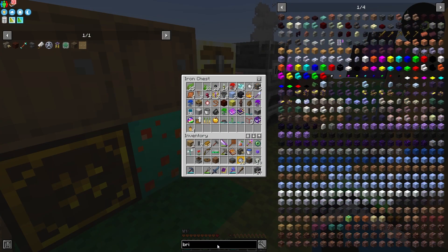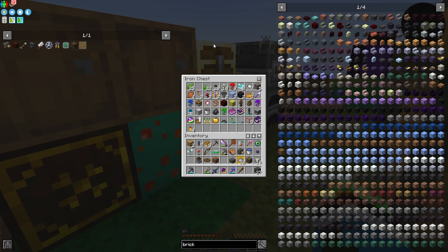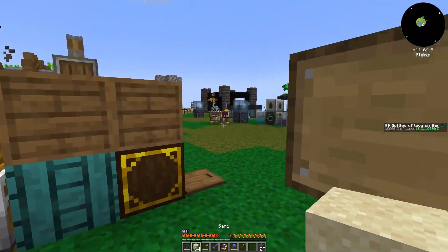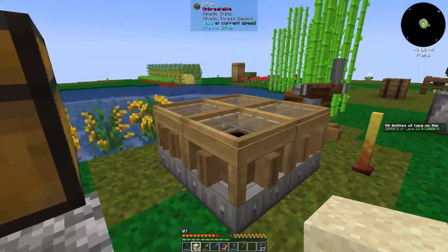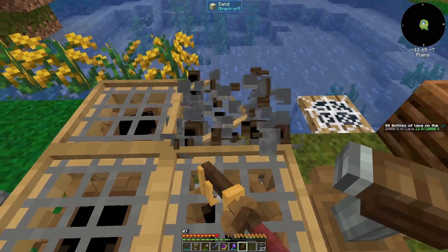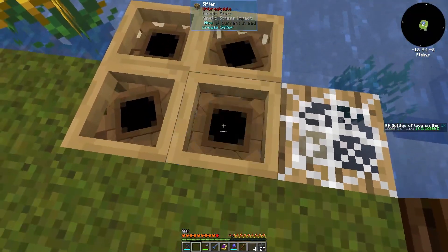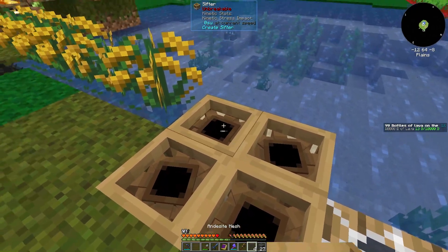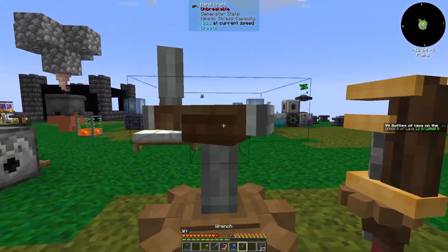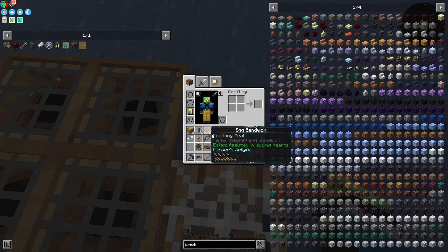Do I have any bricks? Nope. So give me a stack of this. The easiest way to get clay in this pack is by sieving waterlogged sand. And any 80 of these, smelt it. That's gonna be fun, especially considering how much garbage I get.